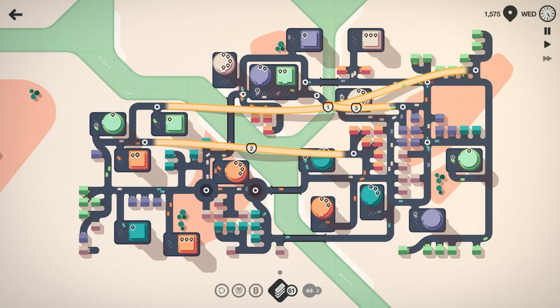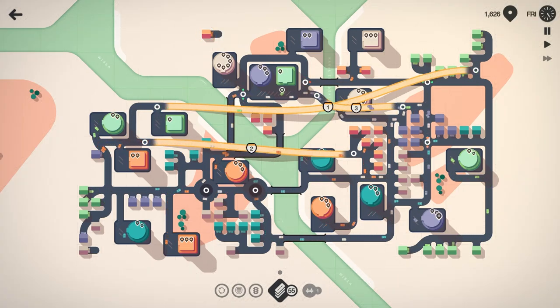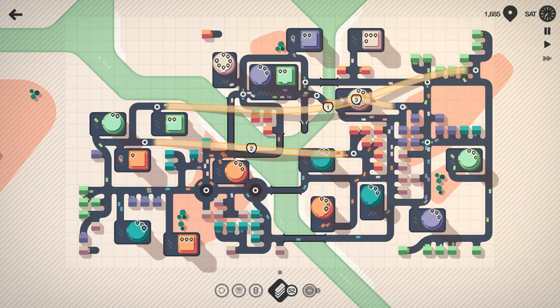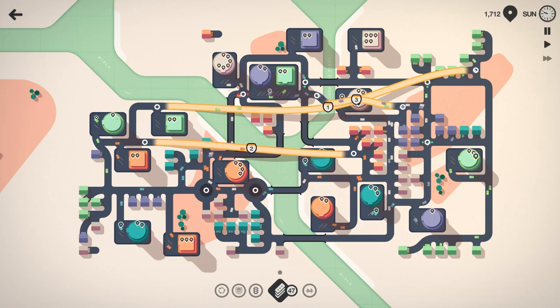That just upgraded to a super shopping center. What else could we do? Let's see if maybe doing something like this for the orange traffic helps. The off-whites and the purple seem to be really congested over here. Let's do something like this again — I don't know if that's going to help, but it just opens up more paths. I don't see anyone going down that bridge I just put in.